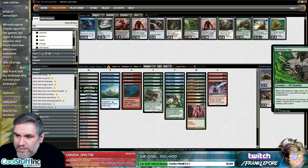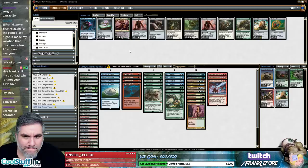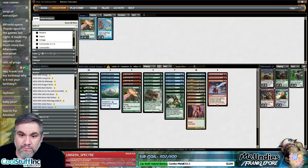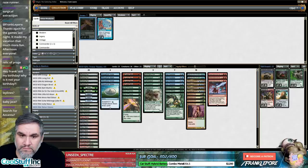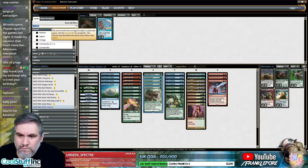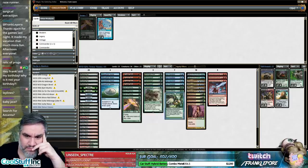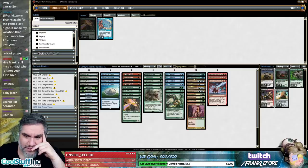I wouldn't mind some life gain. It's just Birds of Paradise. Maybe Tarmogoyf doesn't actually fit here. What's our win condition? We're doing cute things but what are we actually winning the game with? We have Eternal Witness and...